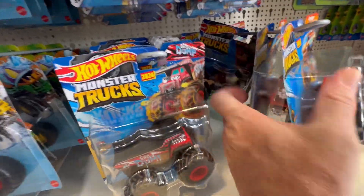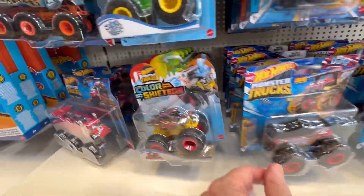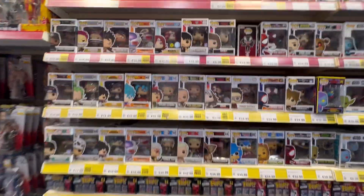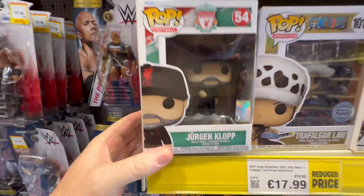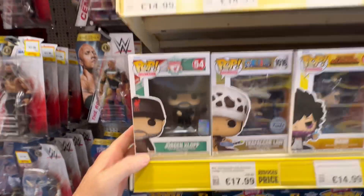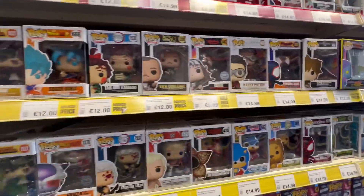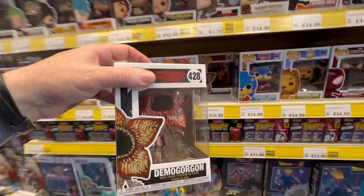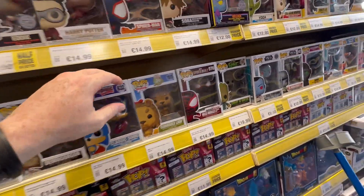We're happy seeing that new premium set which is great - I wanted that concept so we have that, can't complain about that. A little look at the Pops on the way out guys and then we will have a look at our haul at home. A quick look here at the wall of Funkos as usual. I've seen a few new bits - there's Jurgen Klopp, that would be a cool one, he's just left Liverpool, very nice. There's Lewis, still holding. I've seen a couple of new bits and pieces in here guys.